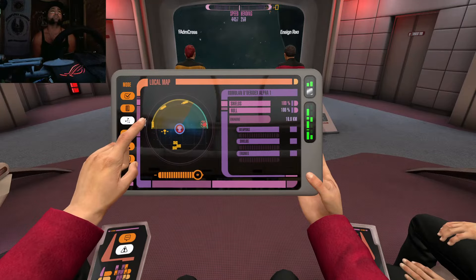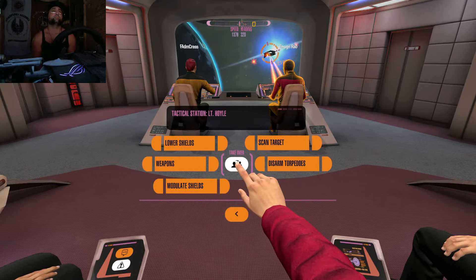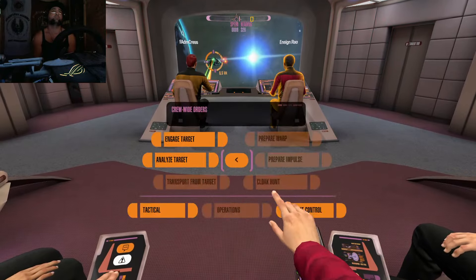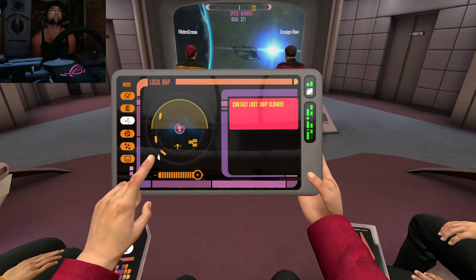Power to phasers, shields from engines. Modulating shields. Target selected. They have cloaking — I can't trap them.